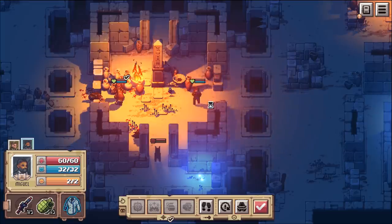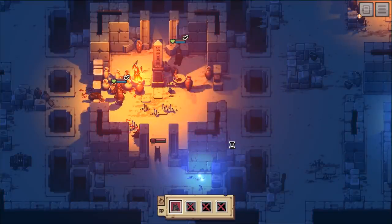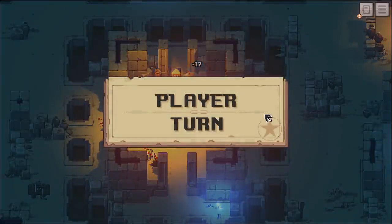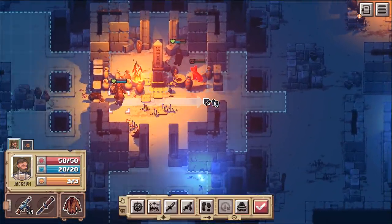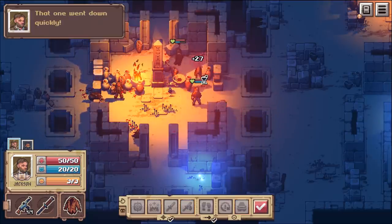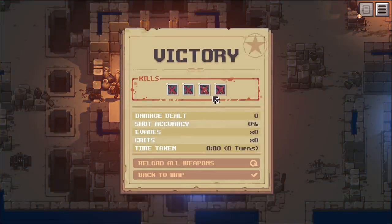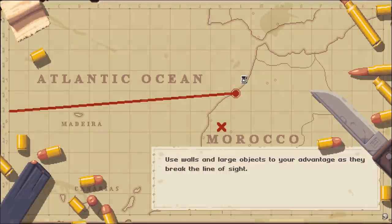The dog goes for him. Now we'll just finish the dog with a knife - don't use ammo if you don't have to. One-shot killer achievement! All right, reload all weapons, let's go back to the map and now we should be able to get some treasure.